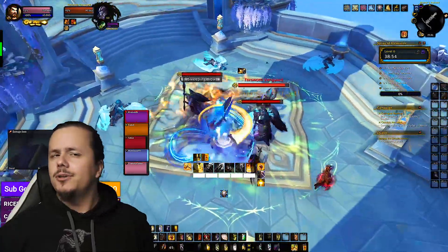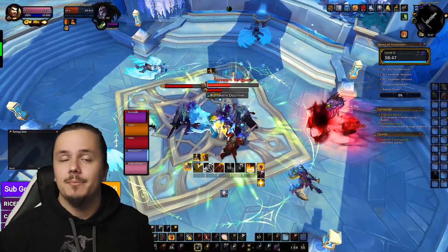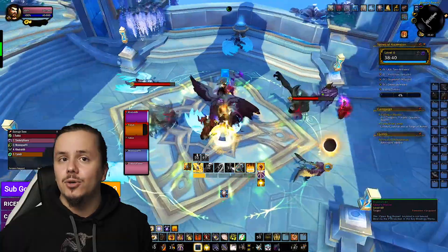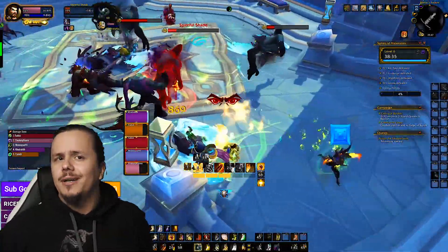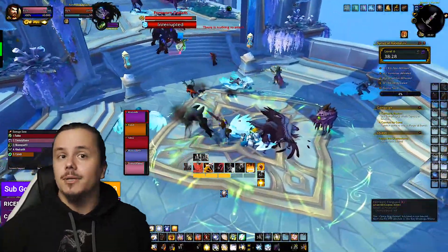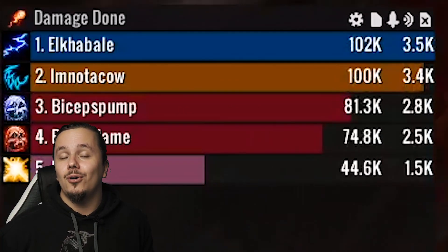Once that's done you are officially ready to hop into end game content. There used to be a key vendor for dungeons on beta servers but there isn't one now, so you'll have to manually do mythics to get a key, just like on live. Make sure not to be a dick — invite off-meta specs too and report bugs, because this is beta and Blizzard needs feedback. Tell Blizzard to get their stuff together and get those Enhancement Shamans and Ferals into your group.